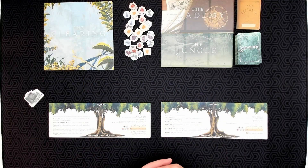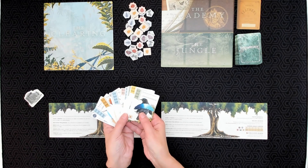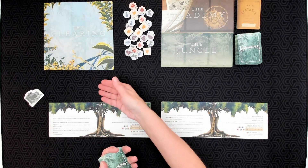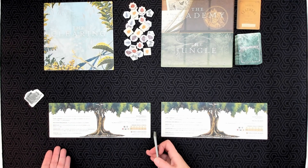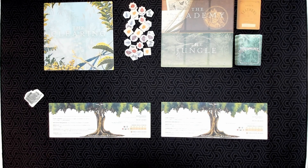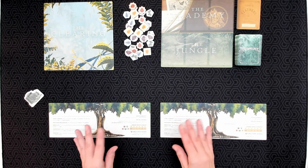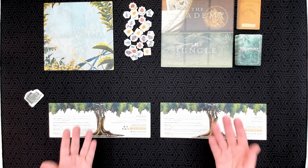In Birdwatcher, players are wildlife photographers who are taking photos of elusive birds of paradise. They will first have to lure them to their tree and then take a photo of them, publish them in their photo journal, publish their findings in publications, and at the end of the game the player with the most citation points will be the winner. Let's take a look at the different components and then I'll go through the different actions you can take on your turn.